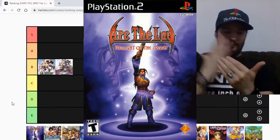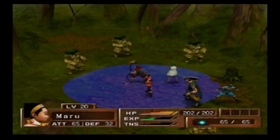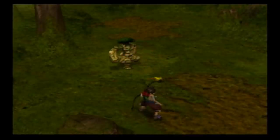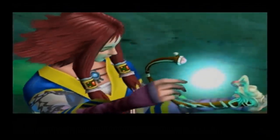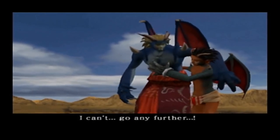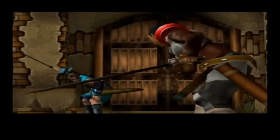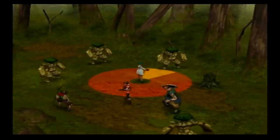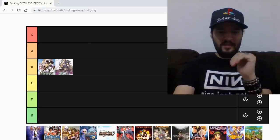Next up is Arc the Lad 4, also known as Arc the Lad: Twilight of the Spirits. This was like a reboot of the series — a new approach to the genre as a strategy RPG. It's about your characters moving in limited areas with ranges. It has a very good story dividing among two races, how they hate each other, and how in the end they need to cooperate. It's very well written, criminally underrated, and dirt cheap nowadays — you can find it for like five dollars. This game is an A tier for me.